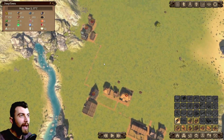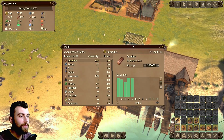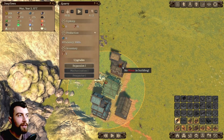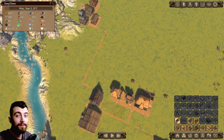What happened in the meantime is that I built this fisherman's hut right here, I built this depot right here, and I also built this quarry and a coal mine. And that's what happened — basically like 30 minutes of gameplay.